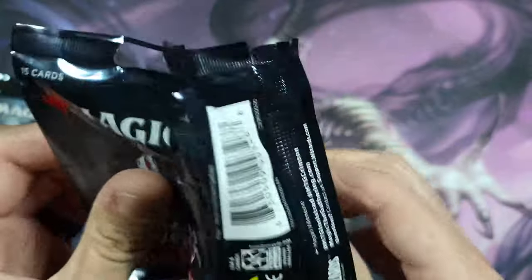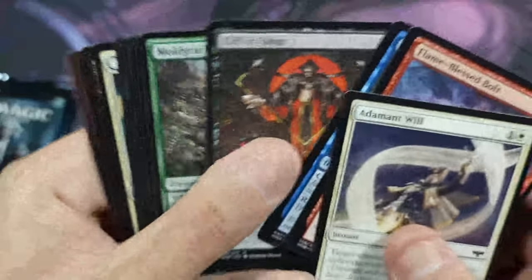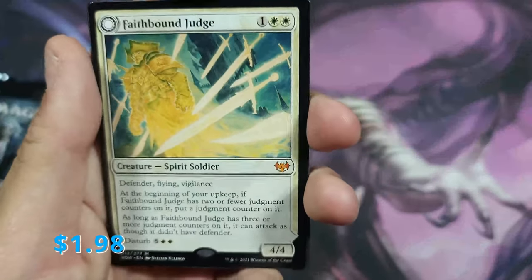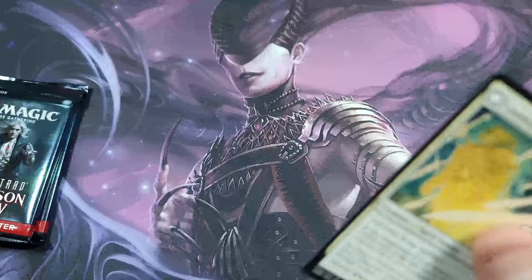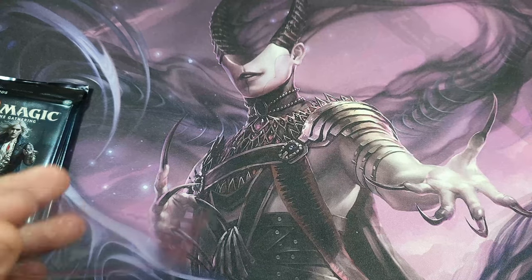We're going to go through these fairly quickly unless we see something cool. No showcases... oh, Faith Bound Judge — mythic! First one, ding ding. We got an island and double-sided cards, so not too bad. At least we're starting off with a mythic. I had to go fetch my sleeves real quick. Faith Bound Judge — one mythic in the bag.